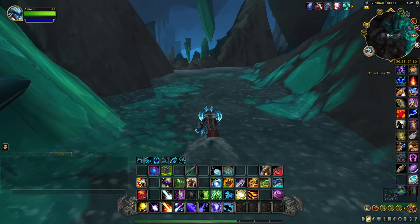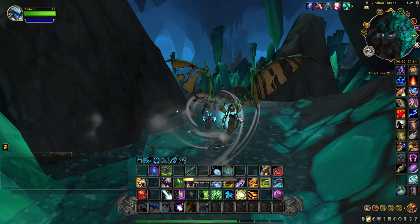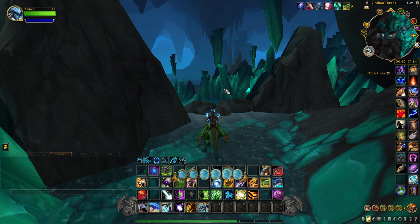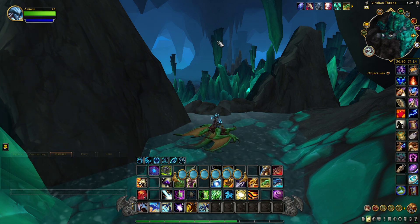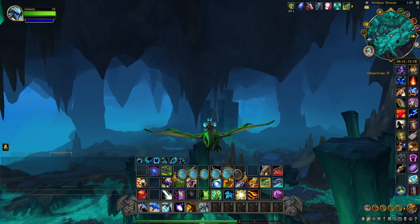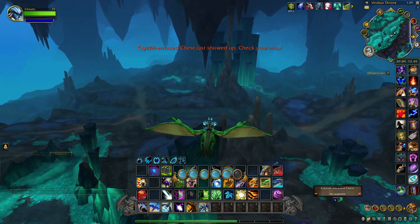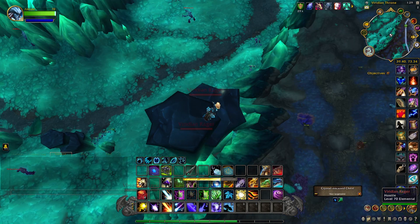When you come down here where the chest is, you want to mount up because both these crystals are on platforms. If you look to the south here you'll notice a platform right here — that's where the yellow attunement crystal is — so we're just going to fly over there right now. On top of this little platform you'll notice the yellow attunement crystal right here, so we'll click that.